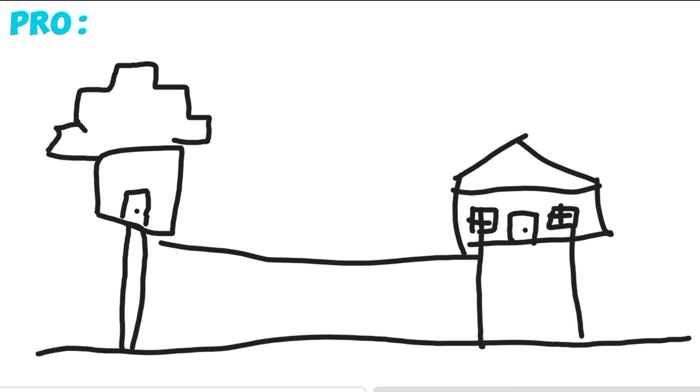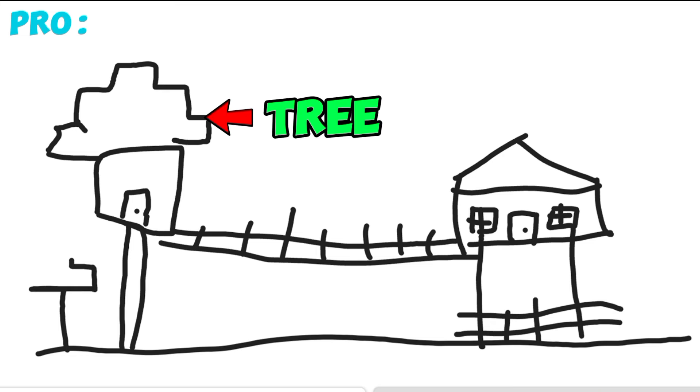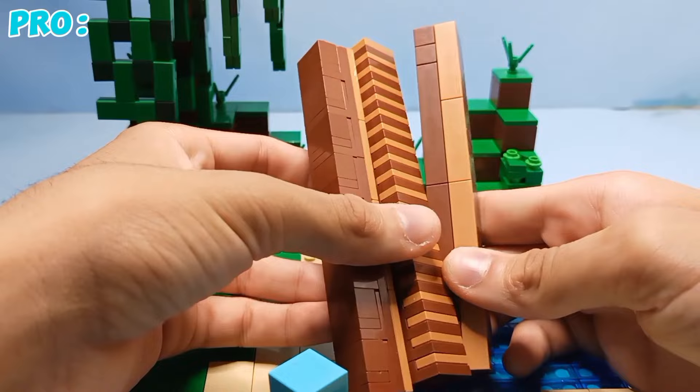I want the watchtower and house next to each other with a bridge connecting them so the player can go from one to the other. I also want the watchtower to be like some sort of tree. Now that I've planned everything out, let's start by building the watchtower. These three pillars form together to make a wall with ladders on it, because there has to be a way for Steve to go up in the tree house.